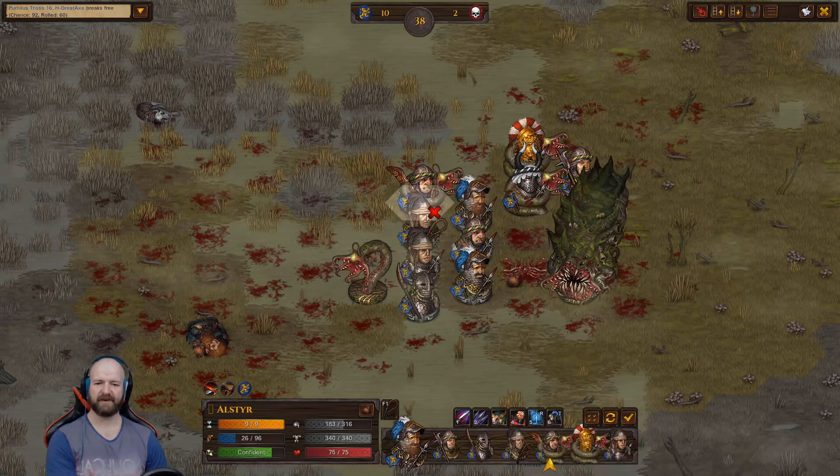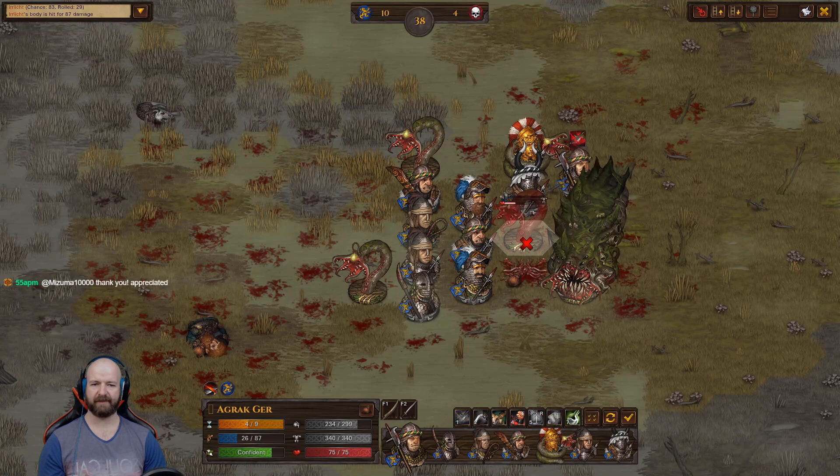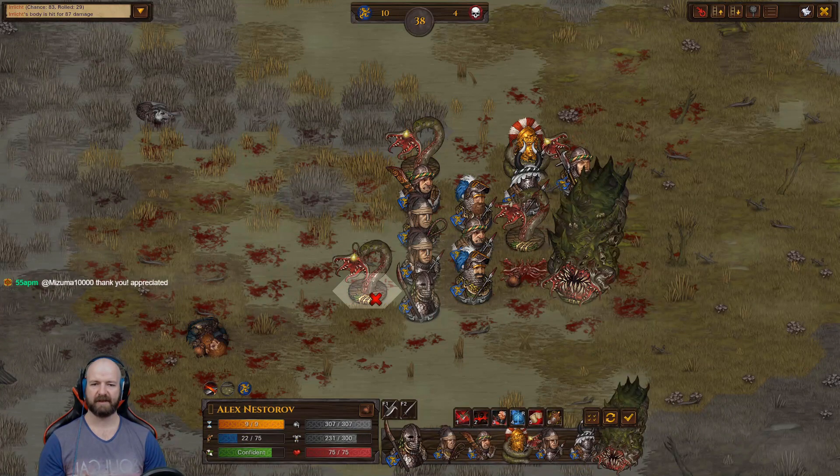I just wish I could have got through all of this without having taken those fatalities. I really don't want to grind another brother up from level one just for the Black Monolith fight.